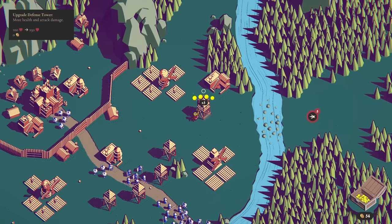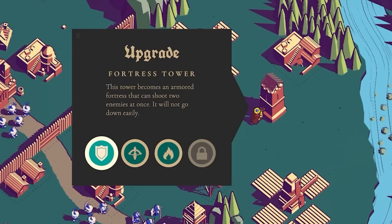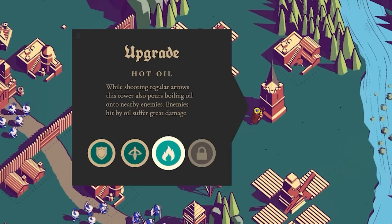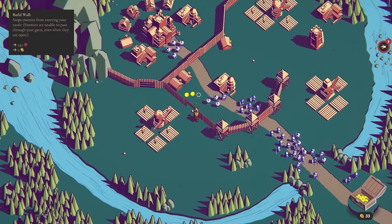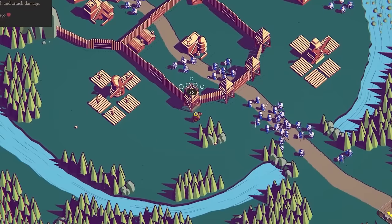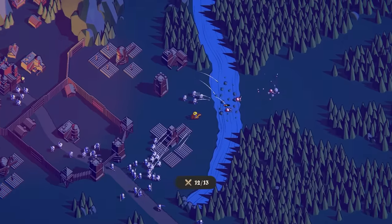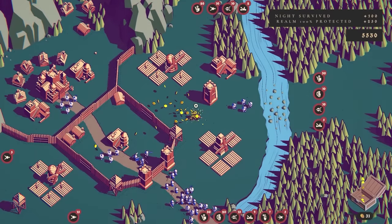Let's upgrade this turret for 15 coins — it can either be a fortress tower that shoots two enemies at once, a ballista with very powerful but low rate of fire, or hot oil. I haven't done the fortress one before — let's try that. I think we may as well wall up our city. I should give myself more troops — 16 in there. I can upgrade some of these towers and build a turret down here I haven't built yet. That was an easy round, but next round we're being attacked from every direction, and it looks like they've got catapults as well.